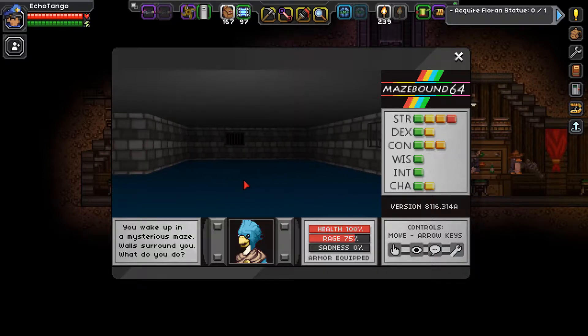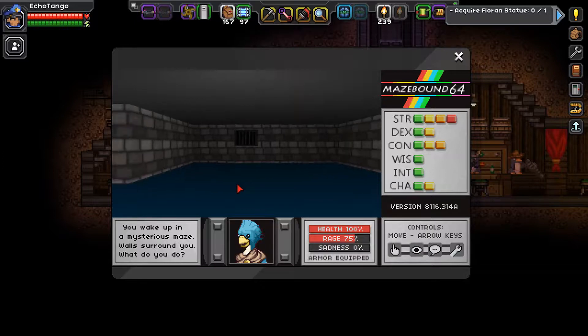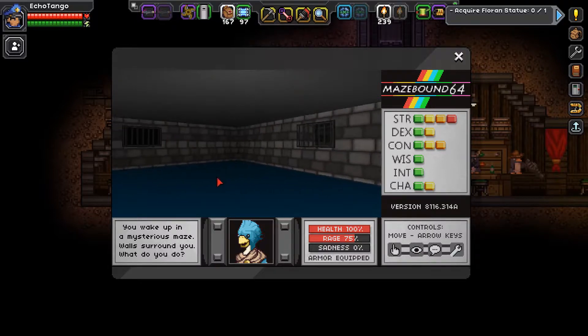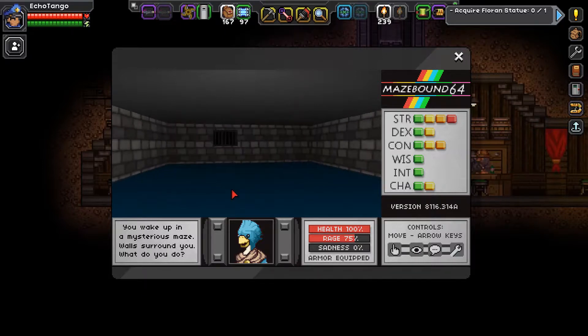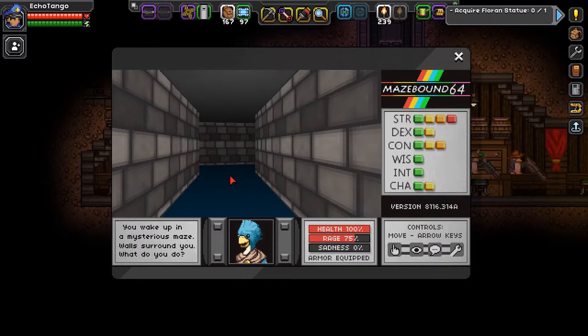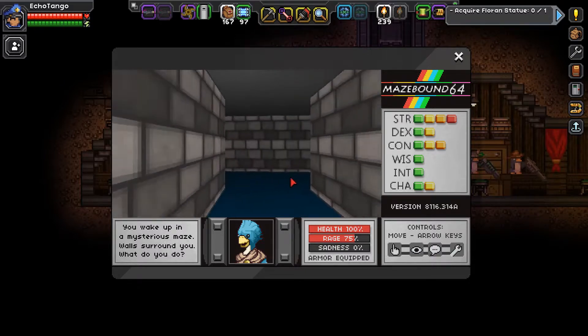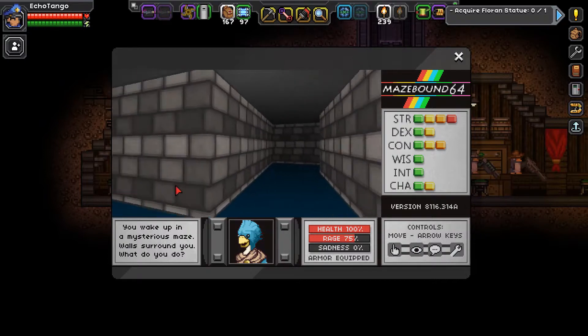The controls are pretty similar. Your A and D keys are just to look around you, and your W and S keys are to move forward and backwards. It's pretty simple, but that's literally all you need for this game. Where to go in this maze is the question, and I don't know where. So we've got some trails here.